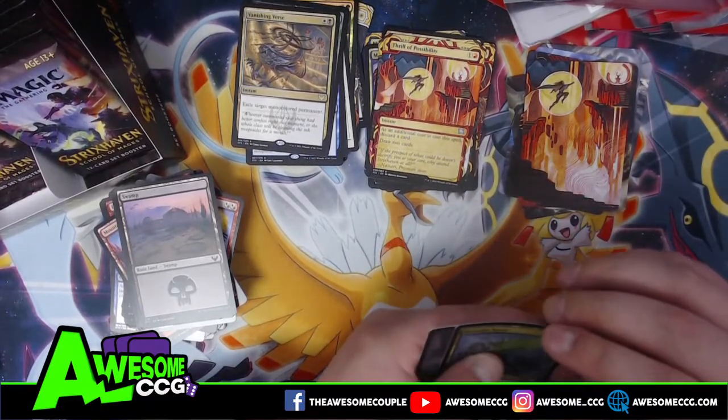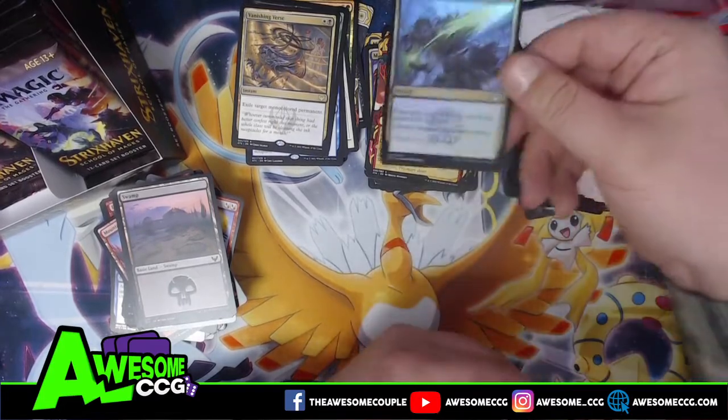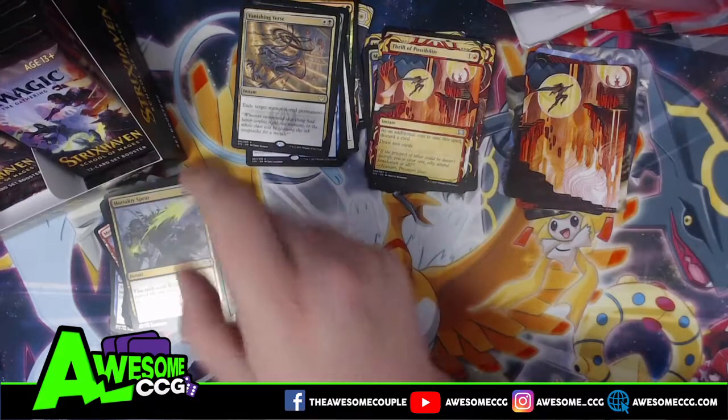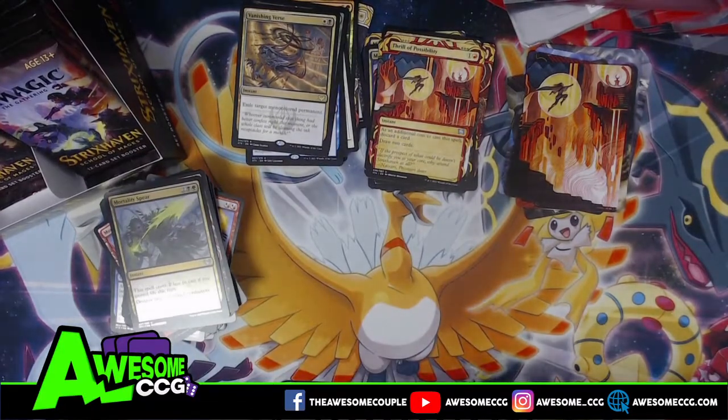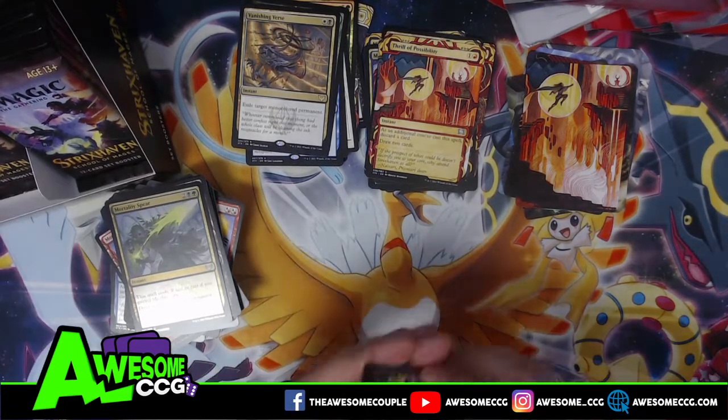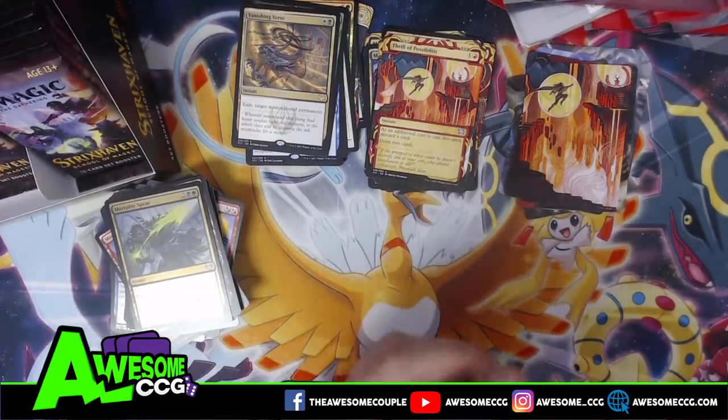Thrill of Possibility — discard a card, draw two cards. Mortality Spear for our rare. We have an avalanche of cards over here. I'm liking this set — this is going to be a fun one.